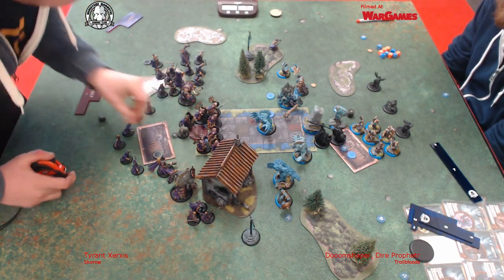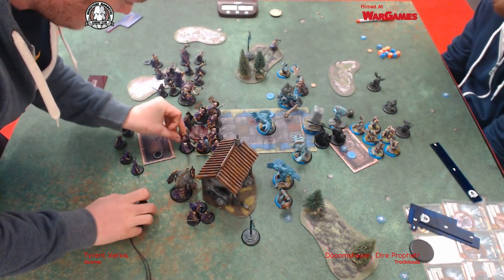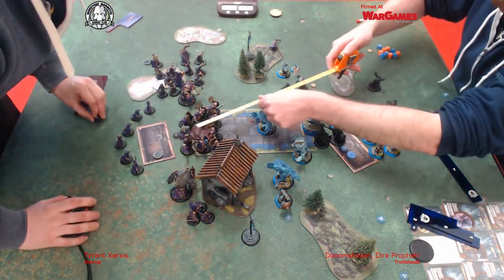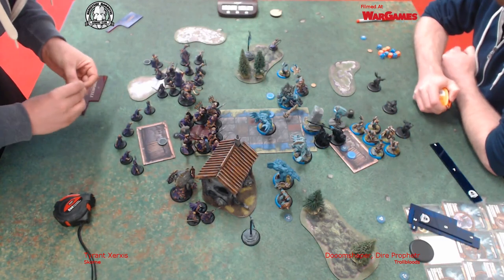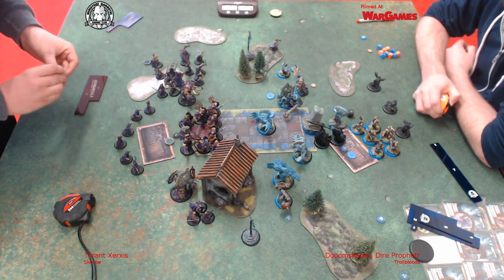The Agonizer comes up and just screams for minus two strength - gnawing pain, I think it is. So good, that guy, especially getting into a list like this which is all melee damage output. If you tallied up how much damage he prevented across the whole game it'd be insane.